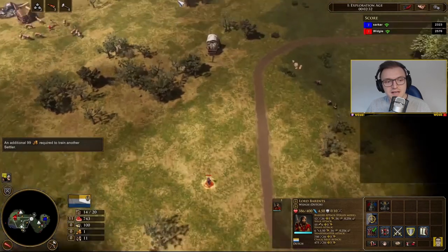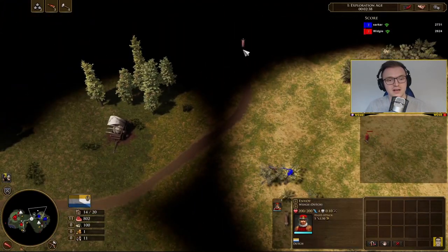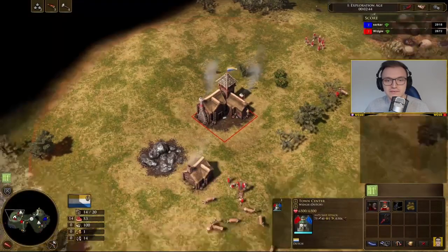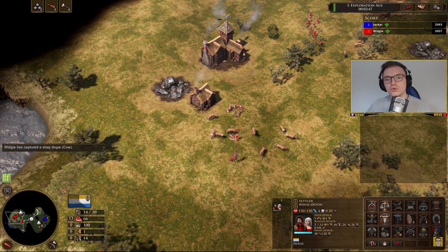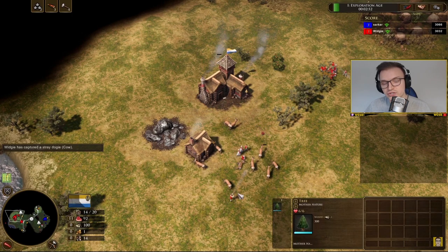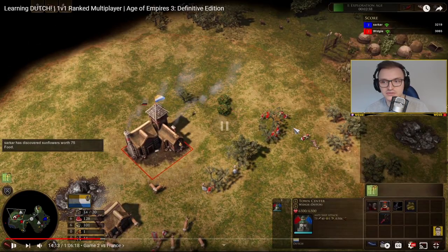You can see I've got the card on the left near the minimap — three villagers coming in from the town centre, and 11 villagers total. I'm going to be aging up with 14 villagers. The politician you almost always want when entering age two is the Quartermaster, which gives you 400 wood. Wood is super crucial for the Dutch.